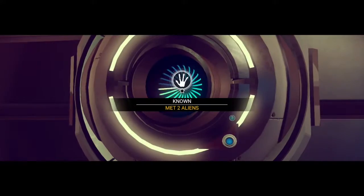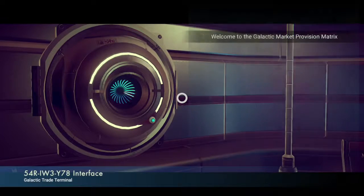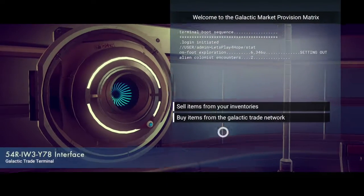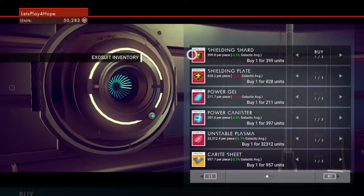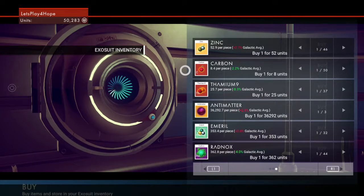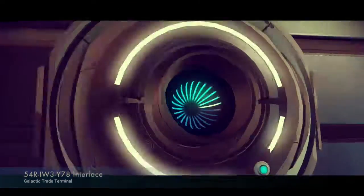I've met two aliens. Donald Trump would hate this game. Yeah, he would. I've met the people that speak Gek — lovely people, I promise. Alright, buy items? I always forget I have to hold it — it's very annoying. Now what am I looking for? R1, R1 one more time. Oh, I guess you've gotta go to the space station. It's not in here. Unless the game's going to be nice enough to tell you where to find it.